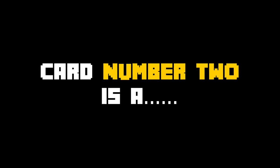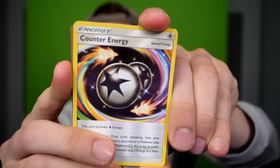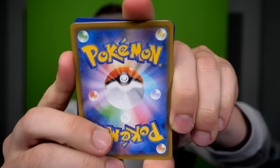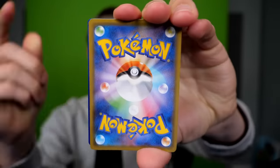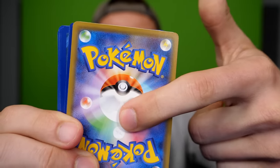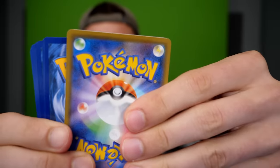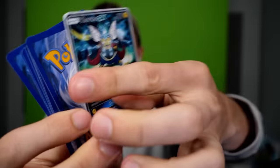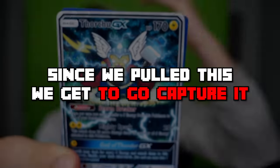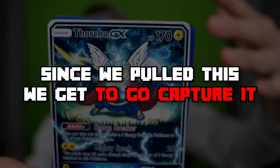Card number two is a Counter Energy. I don't know what this does — it is not a Pokémon, we can get rid of it. Wait, guys, look at this. Are you serious? Look at the back of this card. A lot of you guys have noticed that the backs of custom cards have this. That means we officially have gotten a Thor Raichu. Look how beautiful it is. Since we pulled this, we get to go capture it.